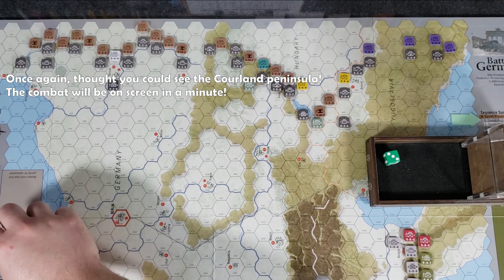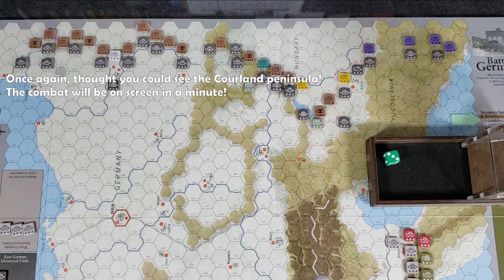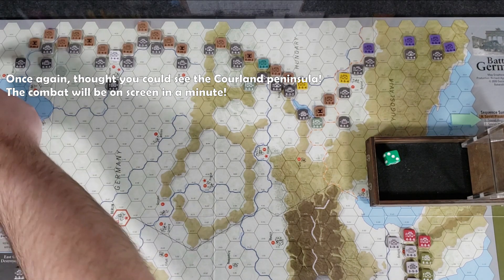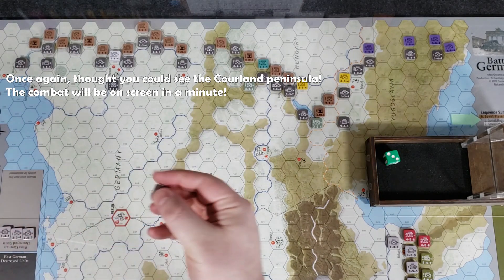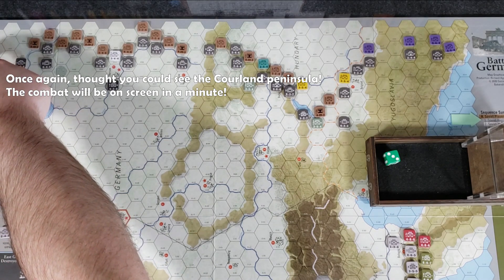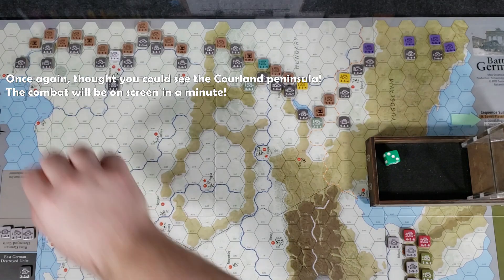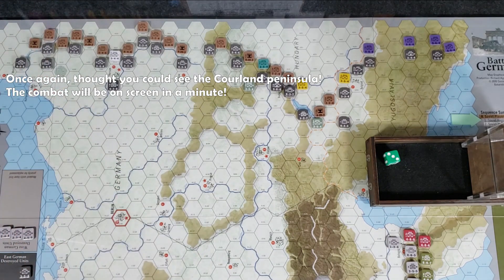An exchange hurts us, but we do eliminate the East German unit — removed from the map and placed in the East German destroyed box, which you can see at the bottom left. Because it's an exchange, we also have to eliminate five attack power out of our stack. I don't want to get rid of the front, so I'll eliminate the Soviet infantry unit instead. I want to keep those fronts on the map as long as possible — they are very powerful.